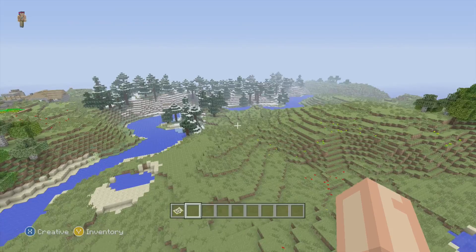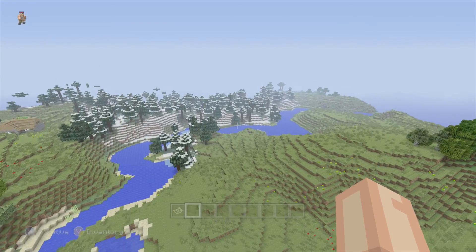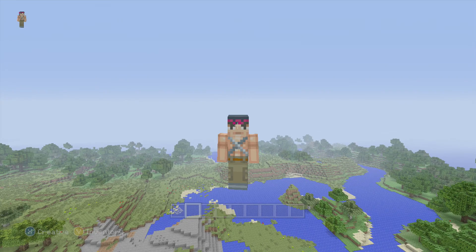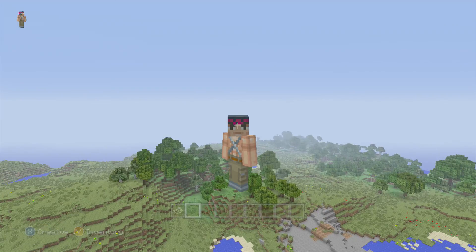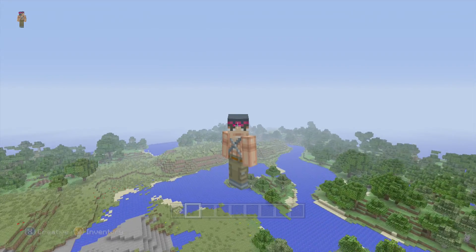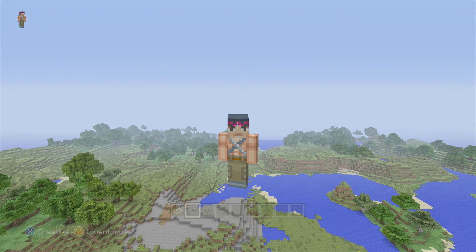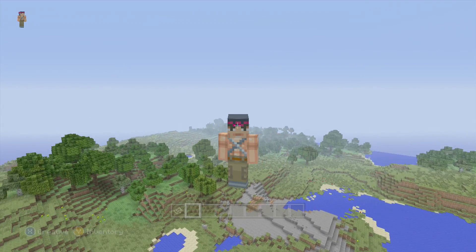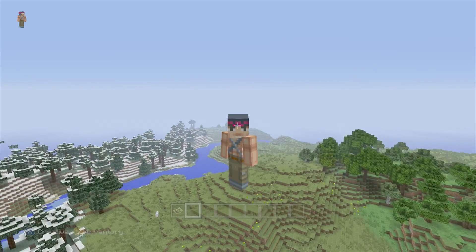Plus it has a really scary seed name — are you ready for this? It's 6 6 6. That's right, it's demonic — everybody be careful! All right guys, this is Victory for today. The seed is 6 6 6. I hope you enjoyed this — please leave a like and I will catch you on the other side. Later!